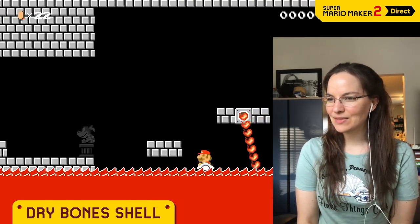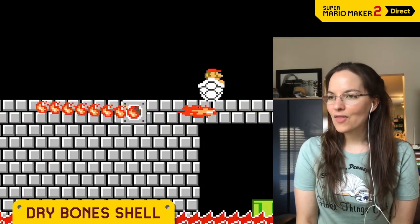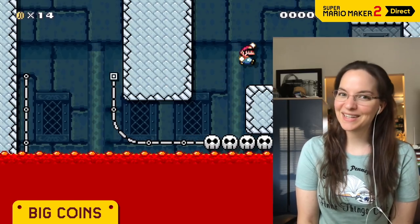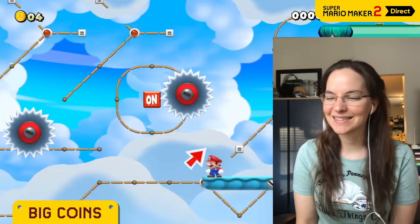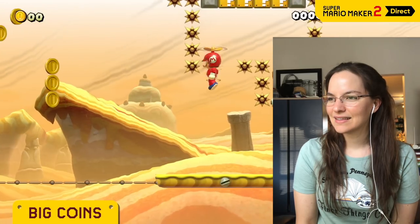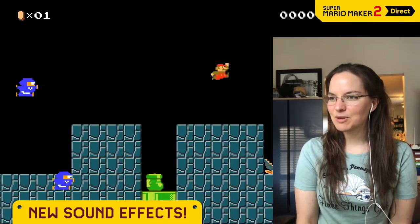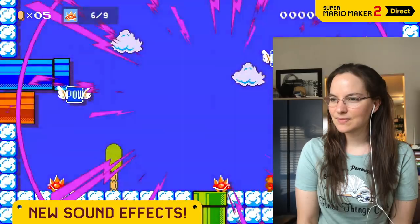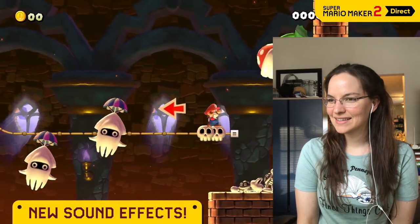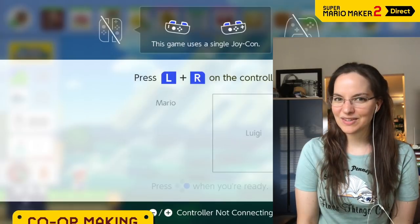Even lava doesn't phase the dry bone shell — I didn't know you could do that. And you'll be temporarily invincible. The 10 coin is worth 10 coins — who would have guessed? Feeling charitable? Use the 30 or 50 coin. There are a bunch in Super Mario Maker 2. Some people are just so good at this game. Stick one on an enemy, or perhaps go with something more sinister. You can put filters on? That's crazy.